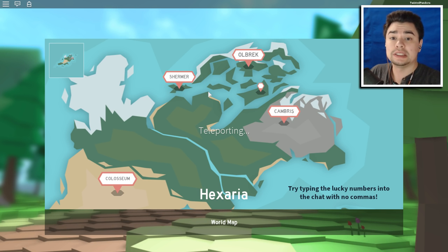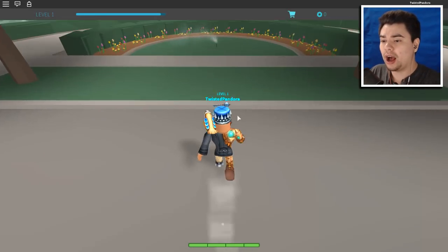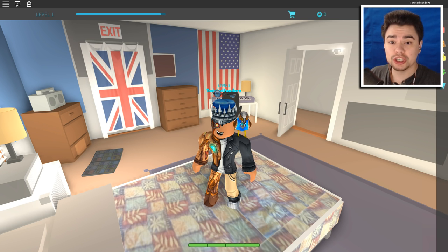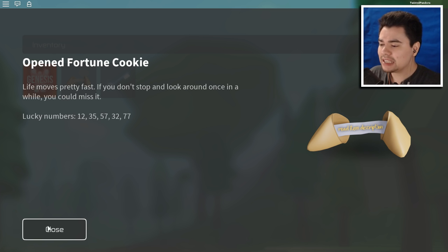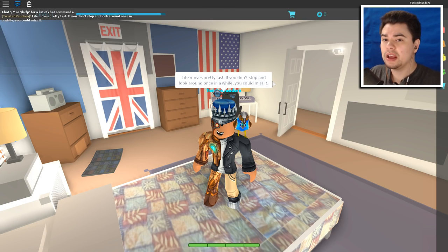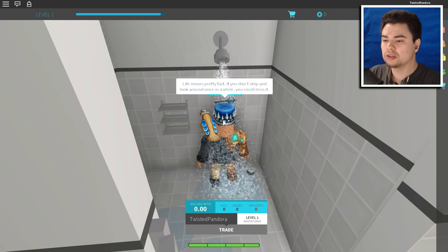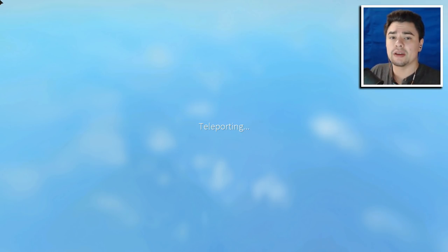Go into the map and type the lucky numbers into the chat with no commas, then press enter — Shirmer gets unlocked. Spam click it and you'll get teleported in front of a white house taken from Ferris Bueller's Day Off. Enter the house, go up the stairs, take the first left and then another left, stand on the bed, and type the exact same quote from the fortune cookie — 'Life moves pretty fast, if you don't stop and look around once in a while you could miss it' — with all punctuation correct. Press enter and you'll hear a glowing sound.